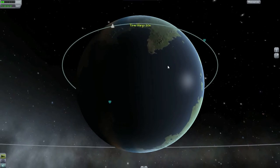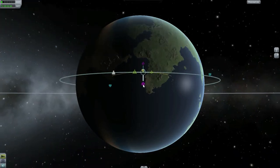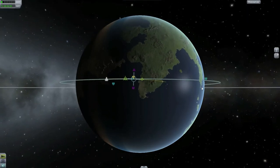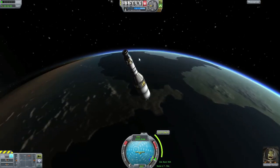I'm going to put a maneuver node here — just thrust retrograde. This should bring us down. I always go a little bit wide, but I'm trying to bring it down right over the Kerbal Space Centre.